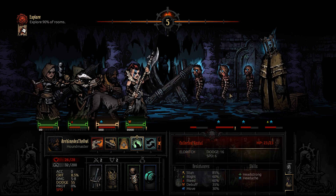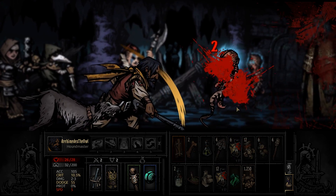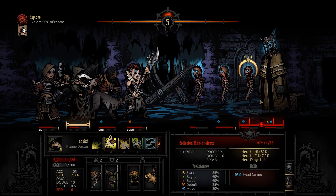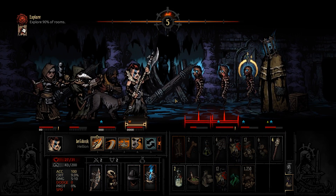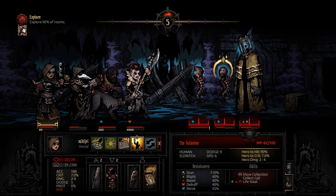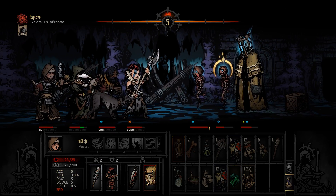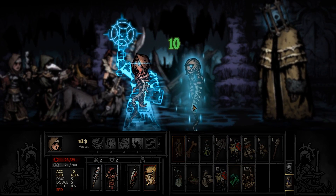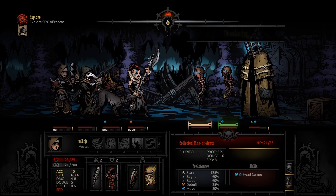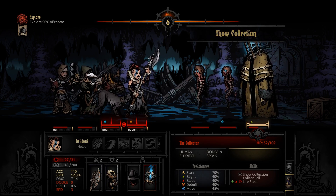I think I want to stun the Protection Dude — I don't want him to protect the Collector, not allowed. Play grenade and kill this guy. His chance to be stunned is very low right now, so I think it makes more sense to heal up. Heal the wrong guy — very smart Vestal. Just don't heal the Collector and I'm happy. Now you're buffing the wrong guy, perfect.